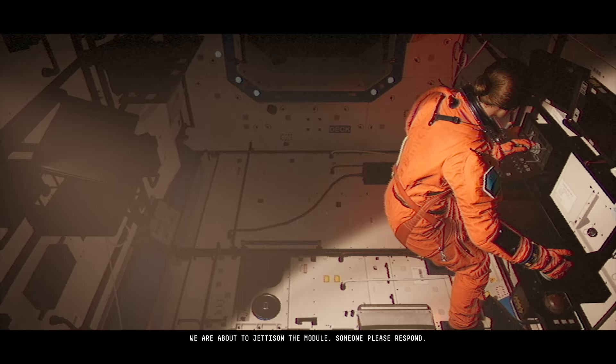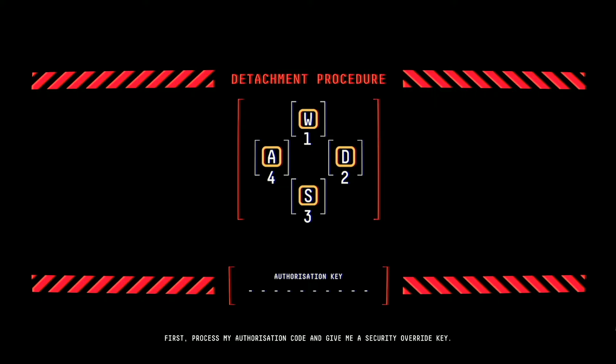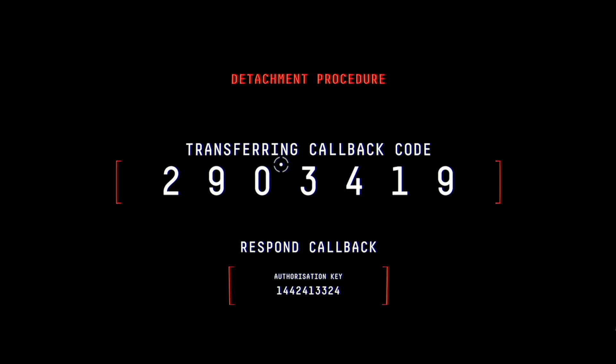This is getting much worse. Okay. Sam, get ready for the separation procedure. First, process my authorization code and give me a security override key. Oh, shit. Yeah. This is awkward. 1-4-4-2-4-1-3-3-2-4. I got lost. Sam, come on! Authorization. 1-4-4-2-4-1-3-3-2-4. 3-3-2-4. It's awkward with the WASD again.